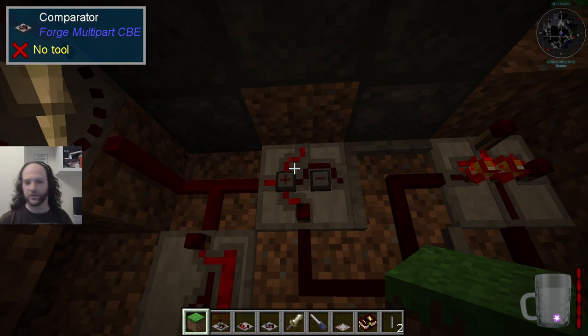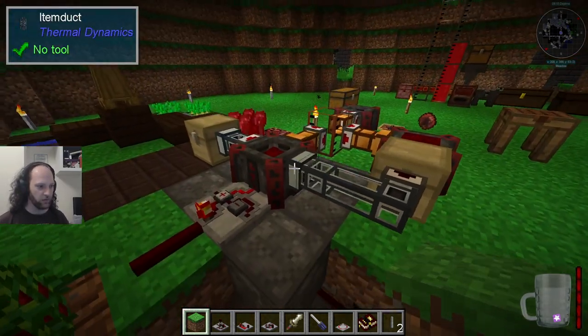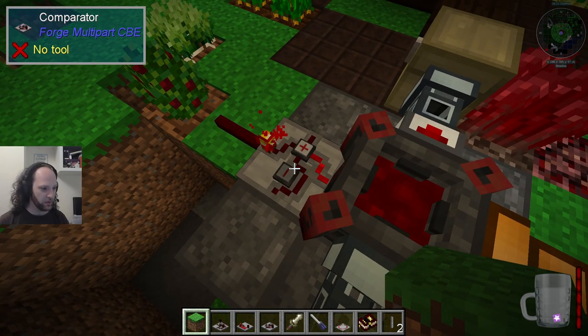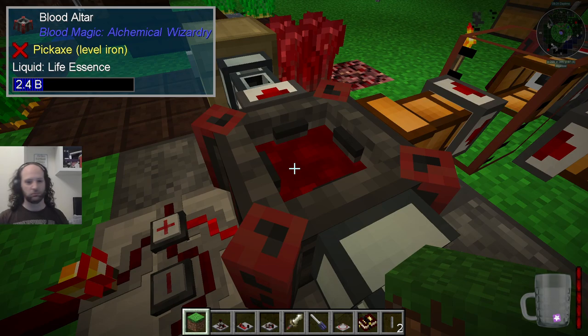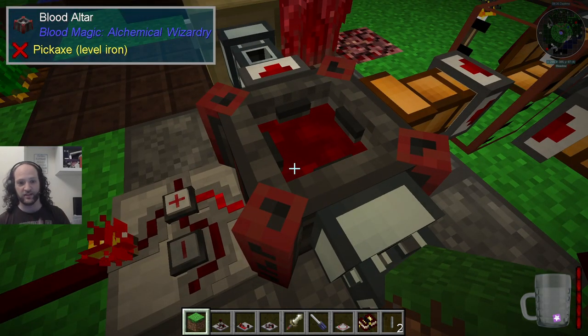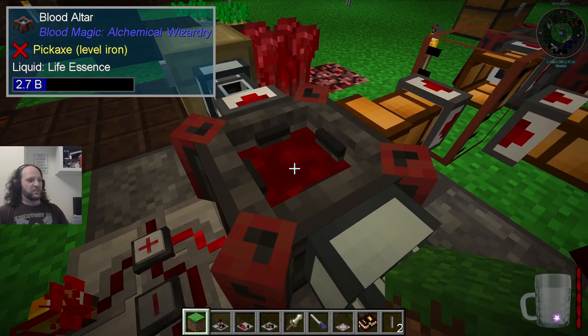There's an oddity to this which I'll tell you afterwards. This is a normal comparator, except it's on the wall — it's a Project Red comparator. What that does is it reads the contents of the block here, just like a normal comparator. You can see with the tooltip that this is power three. Power three means it has this much in it — it goes up to 15, so 0 to 15, that's 16 steps. The percentage is divided into 16ths and it outputs which segment it falls into.